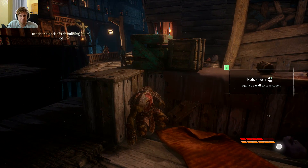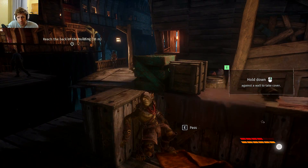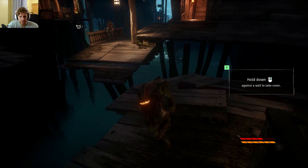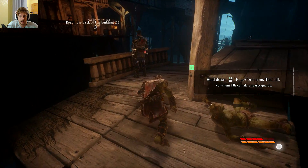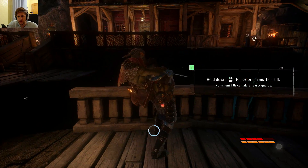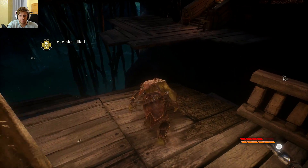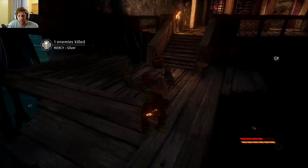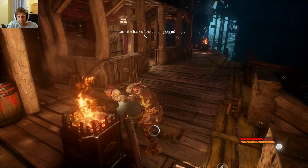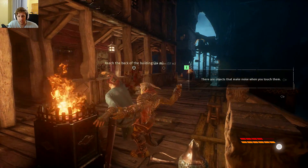Remember: on easy mode, if they discover us we do get a chance to parry and kill them, but on any harder mode they will literally instantly kill you. As for stealth kills — if we don't hold the button down they'll scream and alert others. To do a proper silent kill, you have to hold it down until the circle fills up, and that way you kill them without making any noise.